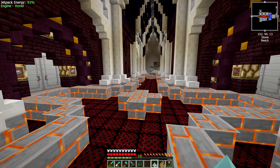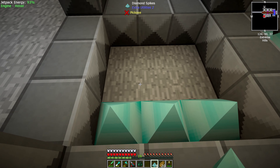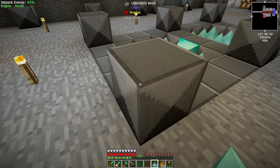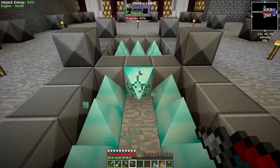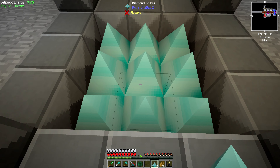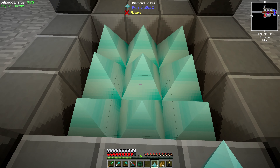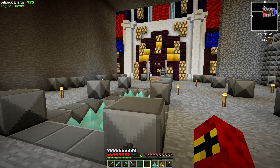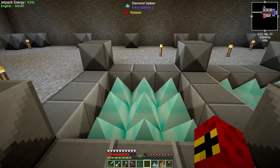They don't use power, so they're really easy, and you just place them down with a right click. They can even be placed sideways like that, should you want to. I'm not going to do them that way. But be careful — not only do they damage mobs, they also damage you. I think you can actually sneak over them... no you can't. Is it magma blocks that you can sneak over? It might be. Anyway, this is the killing chamber — this is where they are going to land and die.